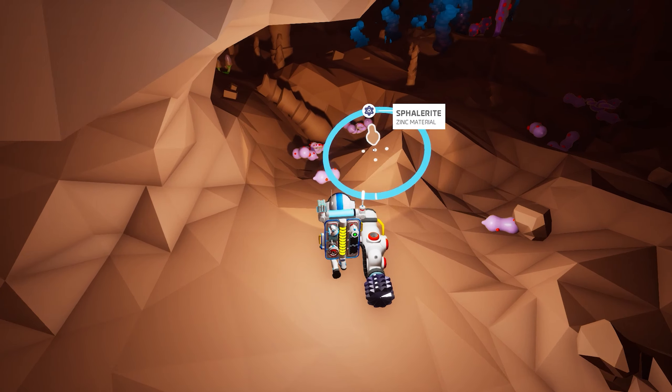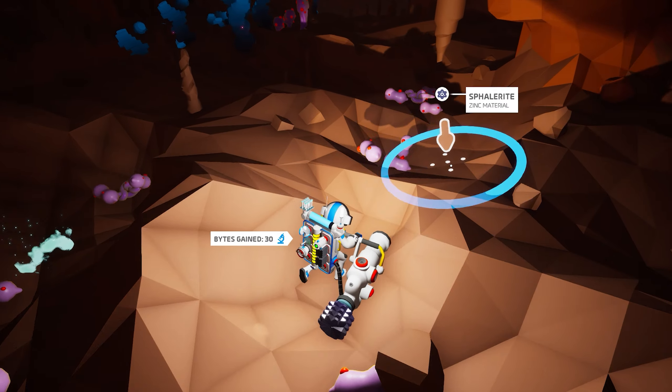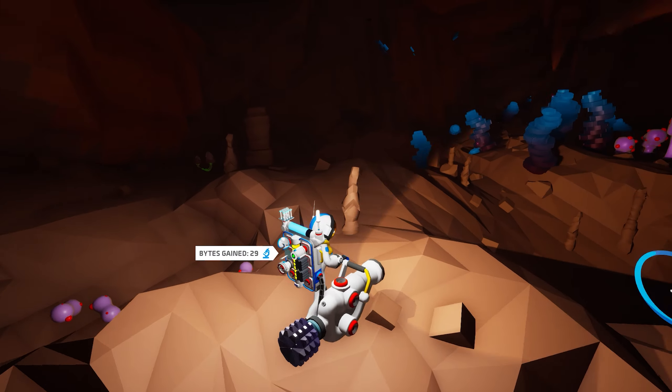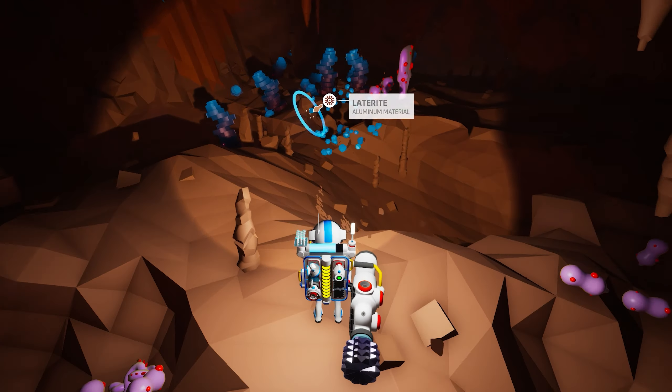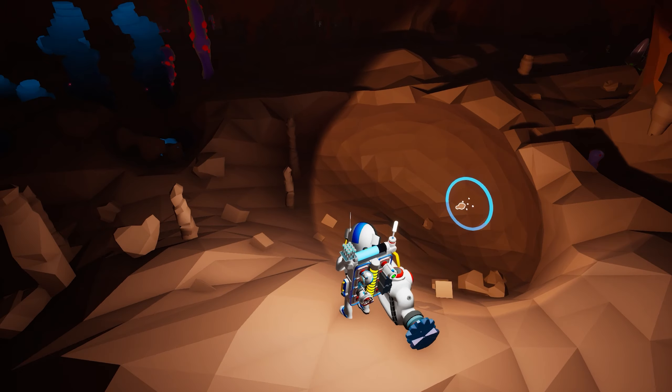We're going to get all of these extra annoying plants out of the way. They produce a lot of seeds — I honestly don't know what to do with the seeds, but they also produce research samples, which are pretty cool. Let's collect those up. Looks like we've also got a dead-end tunnel, but we have a lot of sphalerite to collect — fantastic.